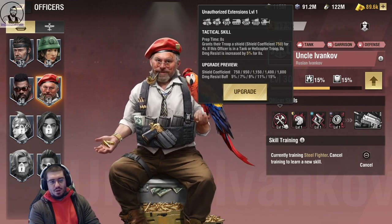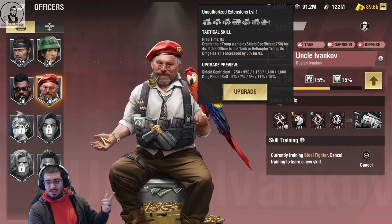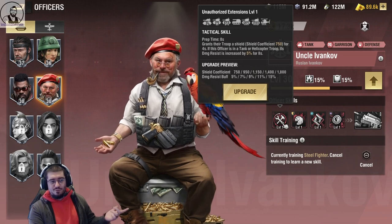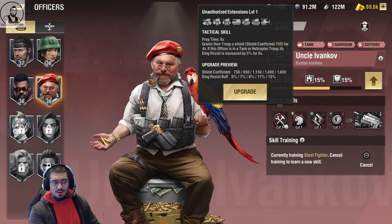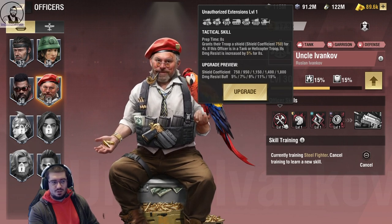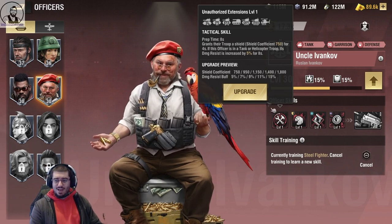That's a five. We get damage resist of up to 15% for eight seconds. Bear in mind, it's a tactical skill, so you're only ever going to be losing out for about two seconds. 15% damage resist, 1,800 shield coefficient — this could seriously shake up a lot of tank loadouts, especially those going in for soak. This is definitely a five.